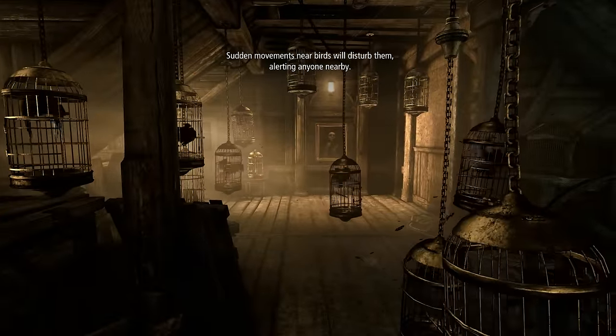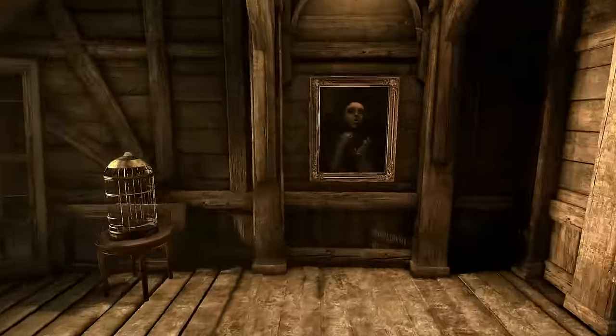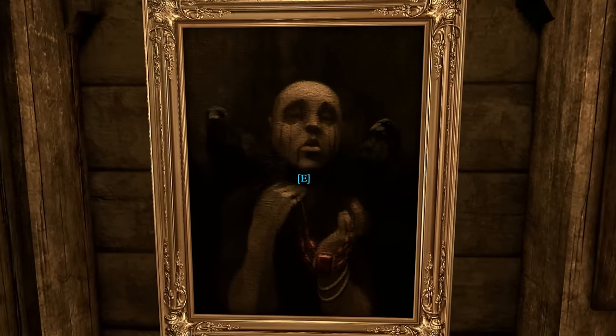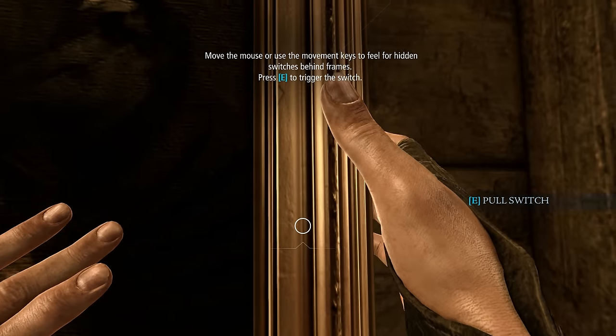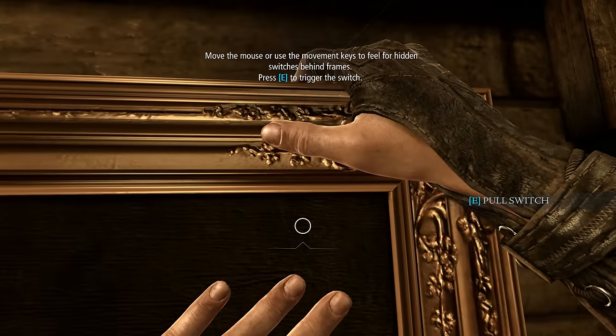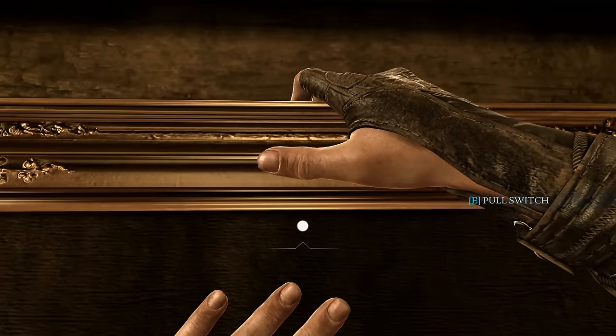Sudden movement will disturb snowbirds, alerting anyone nearby. How do we do this? Move the mouse or movement keys — feel for hidden switches. Oh, there it is. Hold it. That's how you do it! Wasn't that cute?